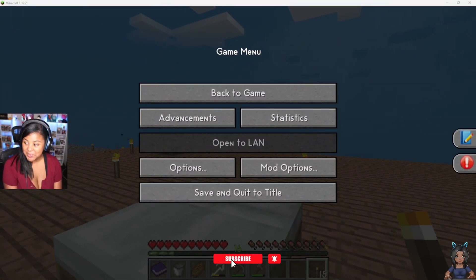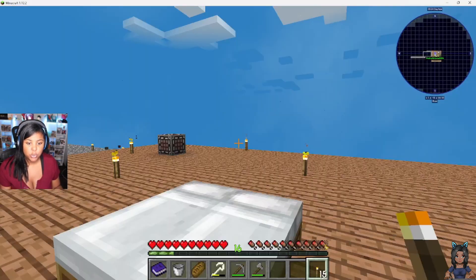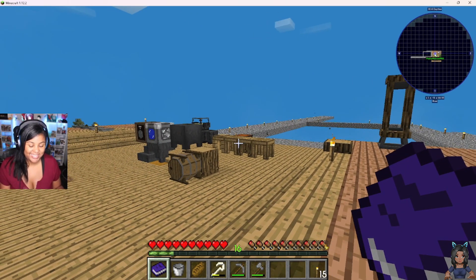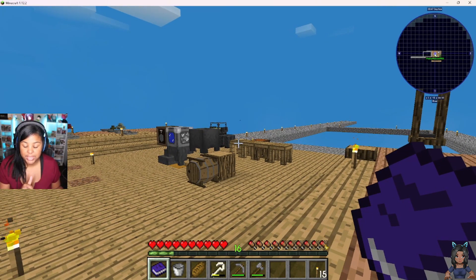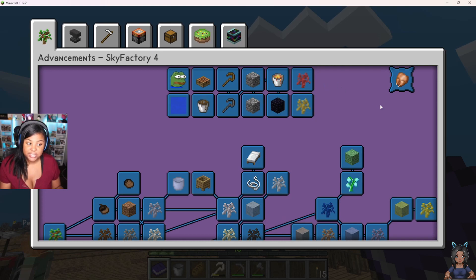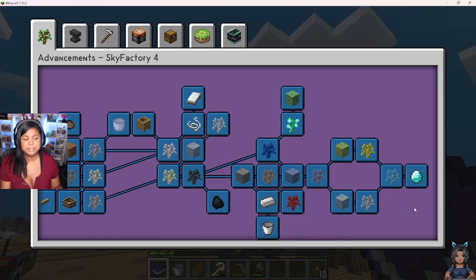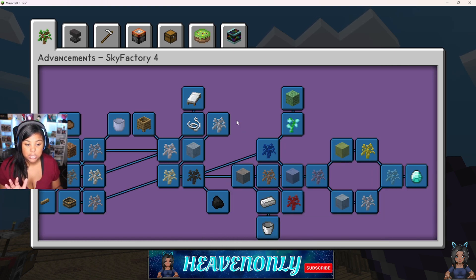Hey guys, welcome back! We are back with some more Sky Factory 4. I am very excited to see how much more we can progress. We did have a little blooper that happened after I ended last time, hopefully you've seen it — I'll link it. We've actually finished everything in the first advancements tab; the majority of it was Pedro, but we definitely contributed as well. We got diamonds, which is really awesome.